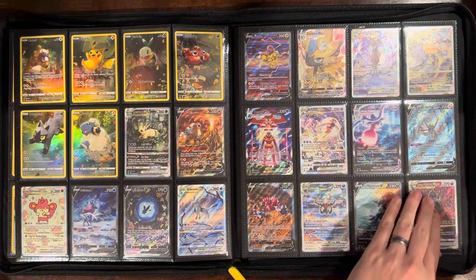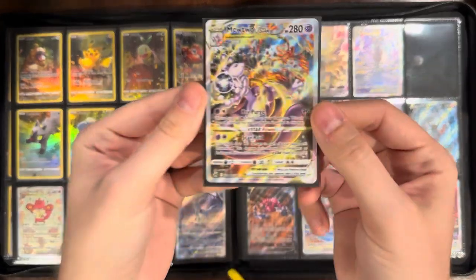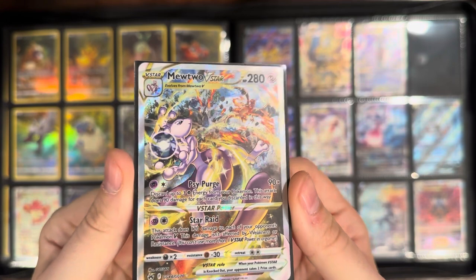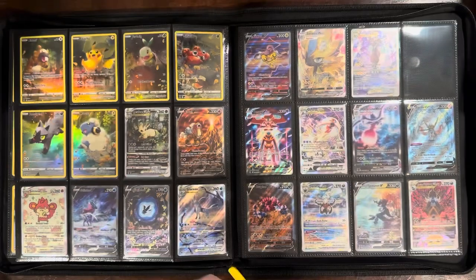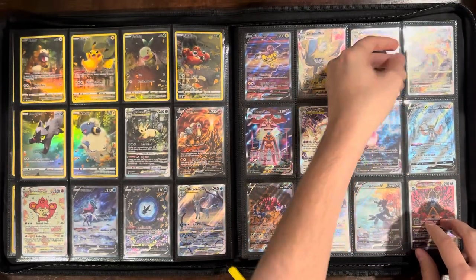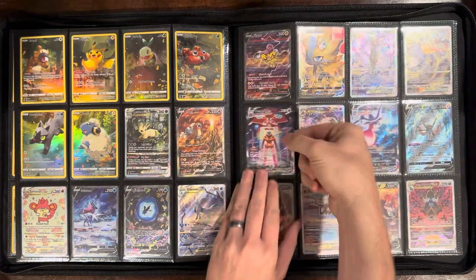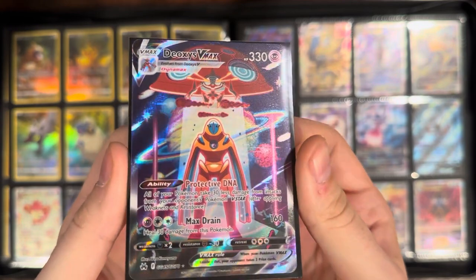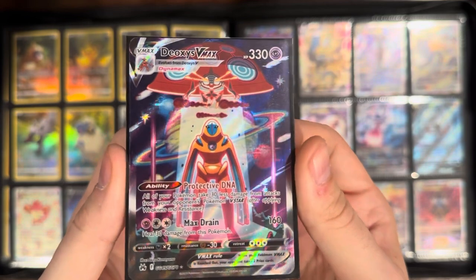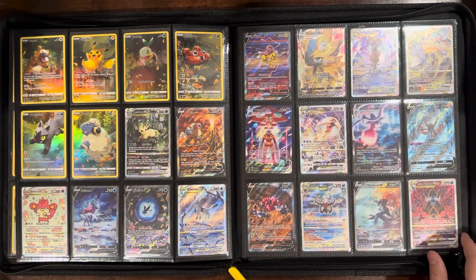This is the first of the pretty expensive cards in the Galarian Gallery — I believe Mewtwo is like 50 bucks. I got lucky and pulled it, so I didn't have to spend the 50 bucks. This next one is a sleeper hit of the set for me — I think it's 10 dollars or less, which is just crazy for how fantastic a card it is. I might seek that out in a PSA 10 or something just to have it on my desk.